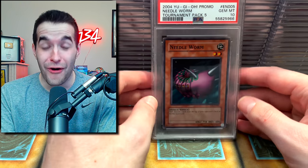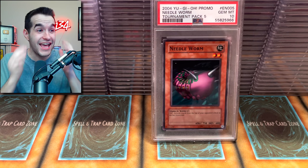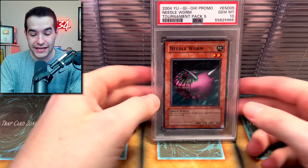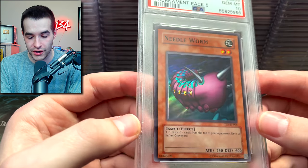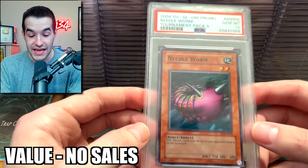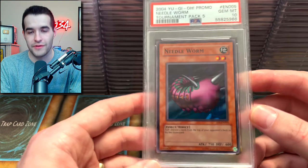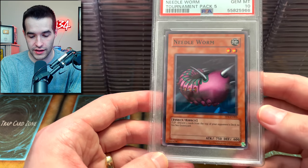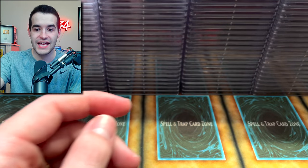A Needle Worm PSA 10! We pulled this guy too. This started off terrible — I was like, this is going to be the worst return. This has turned around! Needle Worm? I was not expecting that! Centering is actually not too bad for a Needle Worm, even though it's not the TP3, which is insanely rare and very difficult to get centered. Needle Worm PSA 10!